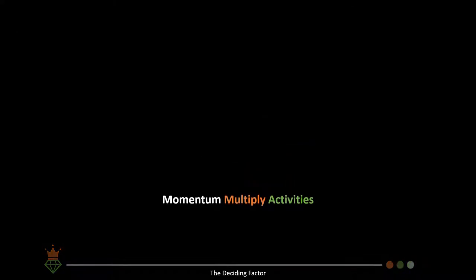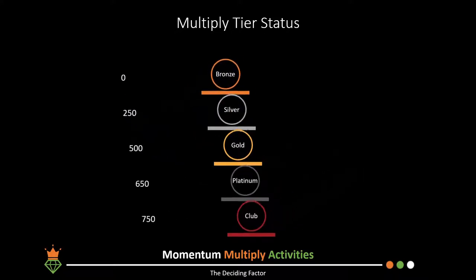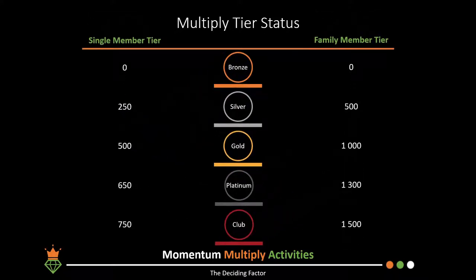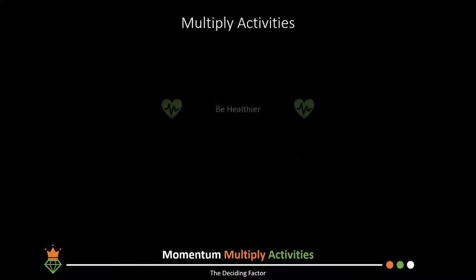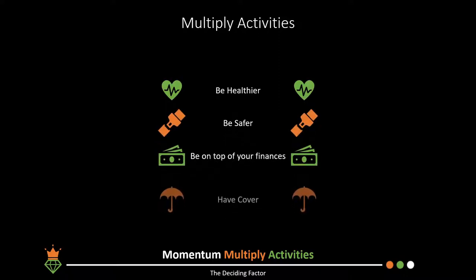To get to the private club status, in the Multiply introductory episode we mentioned that Multiply wants you to do four things: be healthier, be safer, be on top of your finances, and have the necessities covered. In this episode we are going to discuss what exactly Multiply wants you to do and what you can get in return for completing each activity.